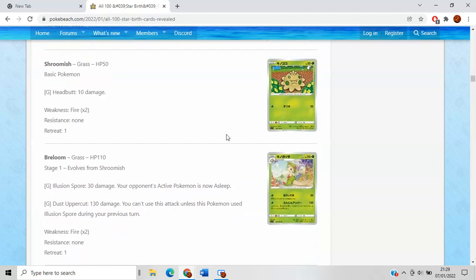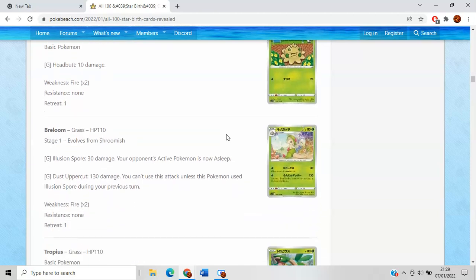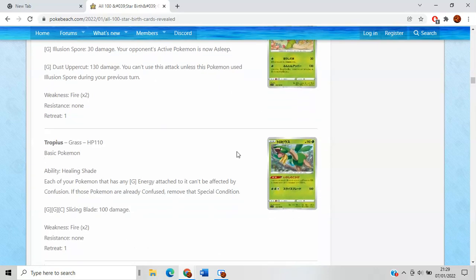Shroomish is pretty bad. Breloom's Illusion Spore does 30 damage and puts the opponent's active Pokemon to sleep — it's pretty terrible. Dust Uppercut is 130, which can be modified with a tool card, but you can't use it unless Breloom used Illusion Spore last turn. These kind of attacks are just really bad, because obviously your opponent can just switch out of the sleep, evolve, or knock out Breloom. So just a pretty bad card overall.